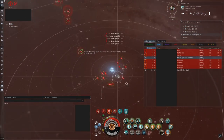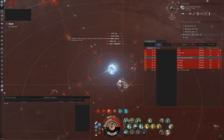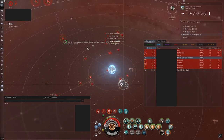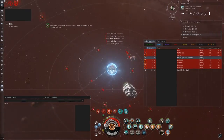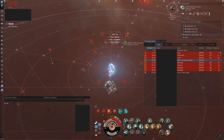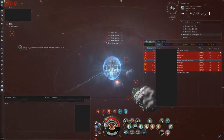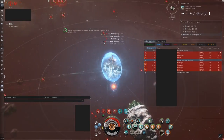Oh no, it looks like the enemy has seen through your cunning plan and put up a mobile cyno inhibitor to stop your friends from being able to reach you. That's alright, because that has a two minute online timer, during which you can light your cyno and still have it remain active even if it does fully online. Your fleet now has ten minutes to jump to you, and whether the enemy runs away or escalates, what happens next is out of your hands. What you can be assured of is that you haven't been made into a meme by dying in an Orca without using your panic or lighting your cyno. Congratulations!